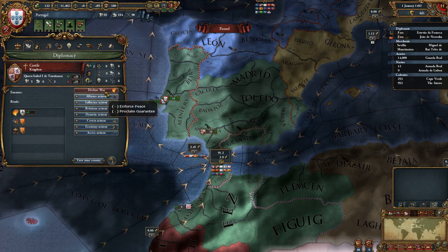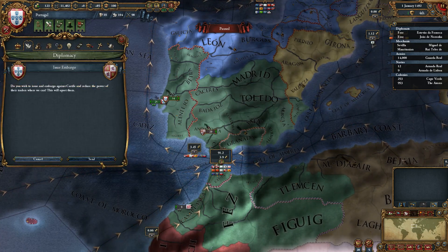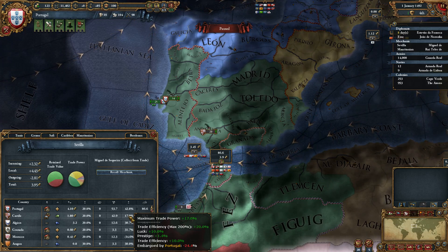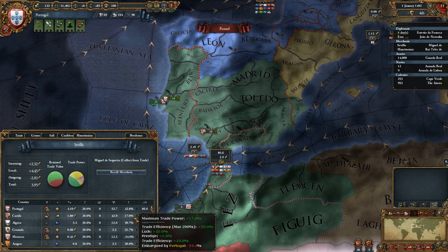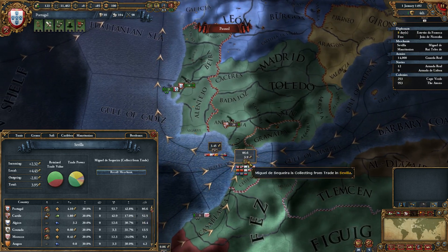By doing that I'm going to reduce the amount of actual trade power they have in that network. They're going to go down by negative 24.4 percent, reducing their trade power from the 60s down to about 52. But where does that negative 24.4 come from and how exactly does the math work?